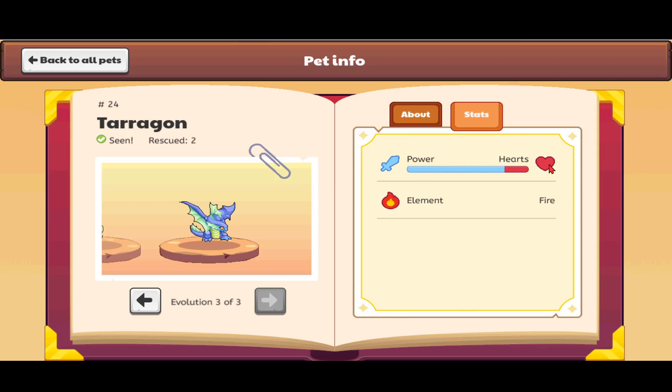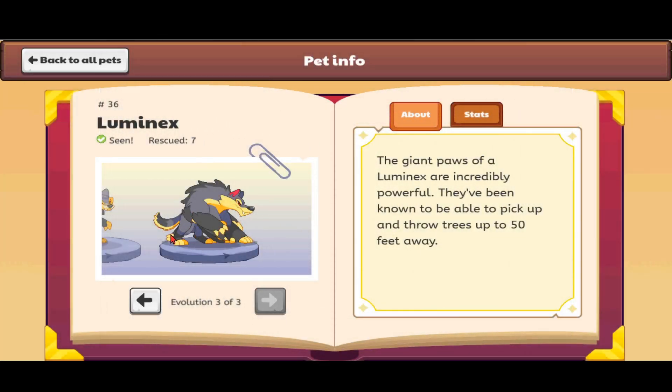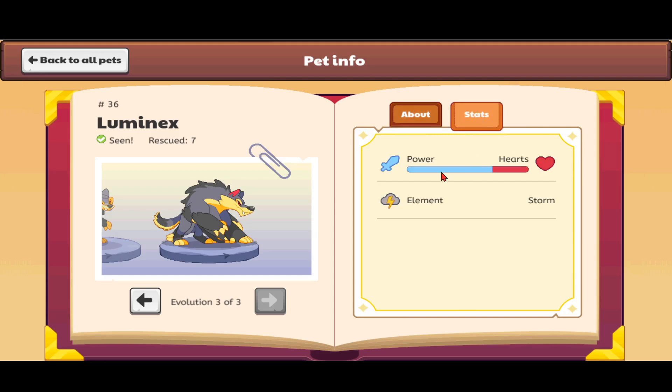Now let me show you the Luminex description. This Luminex has four paws and the one at the top is the most powerful. It has hungry-looking jaws, a very angry scaling mouth, a small sleek tail, and a bunch of fur prowled up on its back. The giant paws of a Luminex are incredibly powerful — they've been known to pick up and throw trees up to 50 feet away. Luminex has a lot of hearts and power, probably in the top 10 most powerful pets.